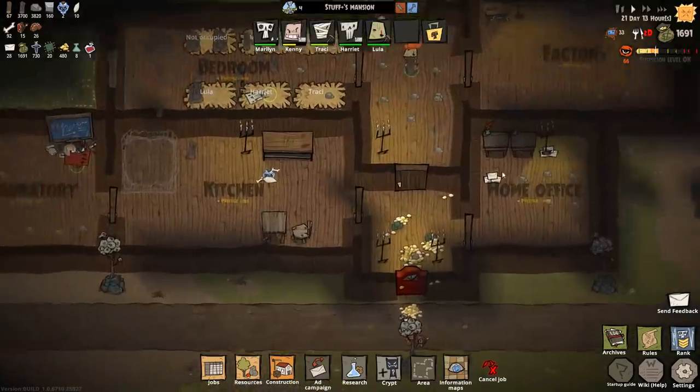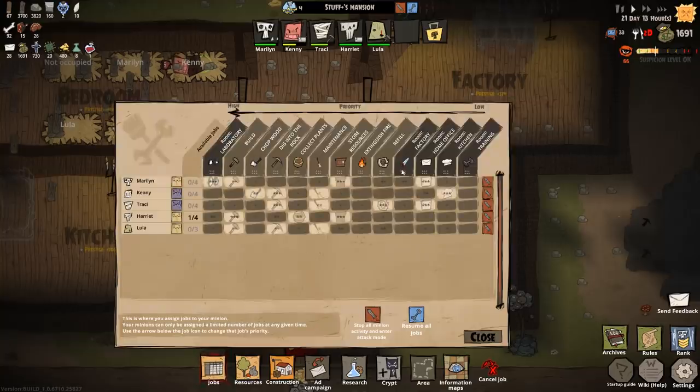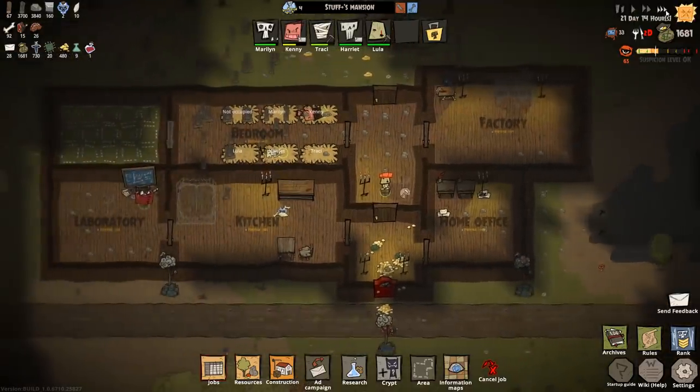Two days worth of food now, so we definitely need people working in the home office. Let's go over to the jobs again — we'll probably put the home office there so people will build stuff and then work in the home office rather than chop wood. Although to be fair, Tracy is set to do that anyway.